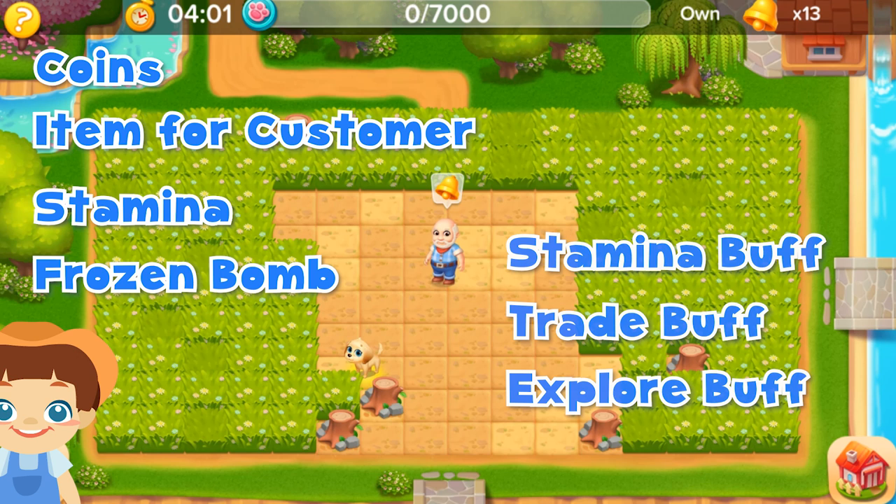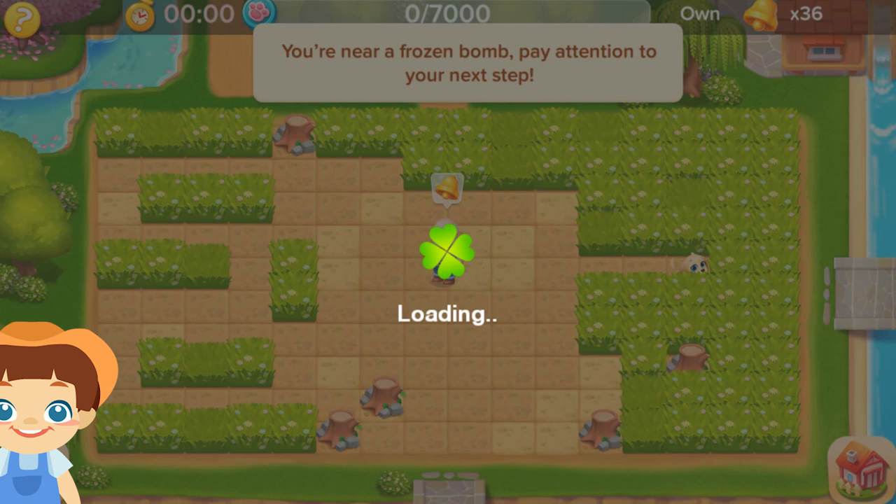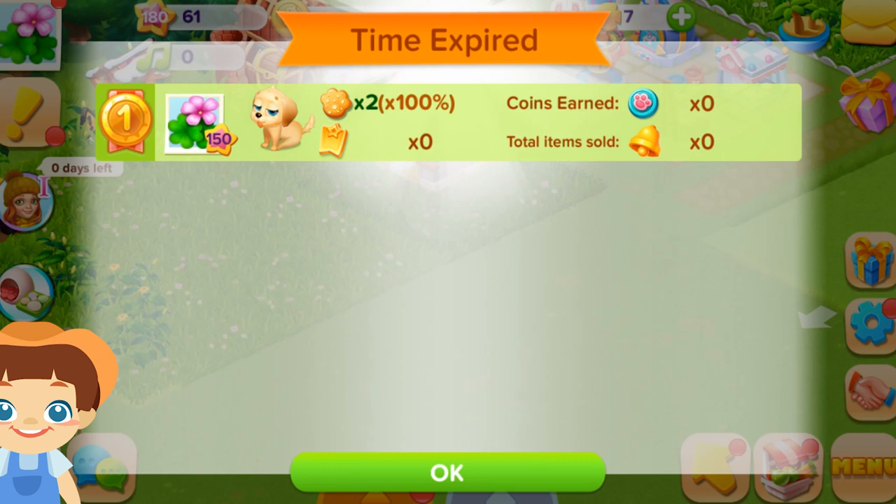Can you see the customer in the middle? Tap on it to submit the items you found and earn team coins. Once the team goal is reached, you can check the performance of each pet in your team and claim your reward. The greater the contribution you made to your team, the greater the rewards you can get.